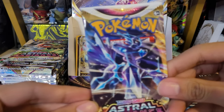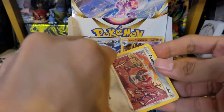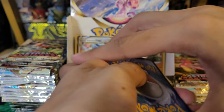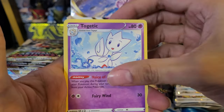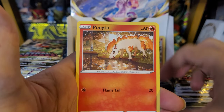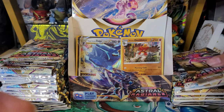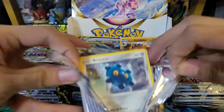Ninth pack — Origin Form Dialga artwork on the back. Code card: Dark Energy, Magneton, Gapejaw Bog, Togetic, Ponyard, Growlet, Bolder, Rufflet, Ponyta, Miltank reverse, and an Avalugg non-holo. Next pack has Typhlosion on the back.